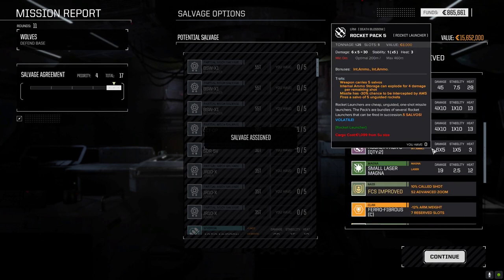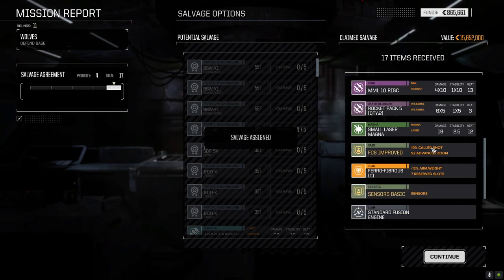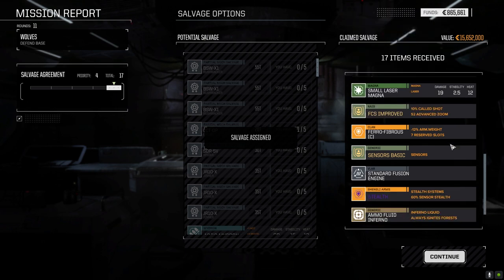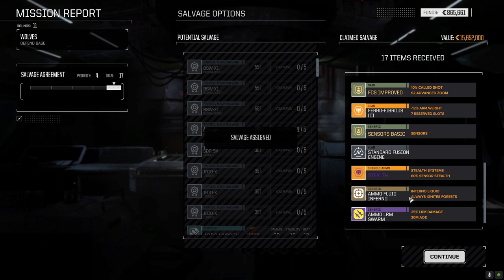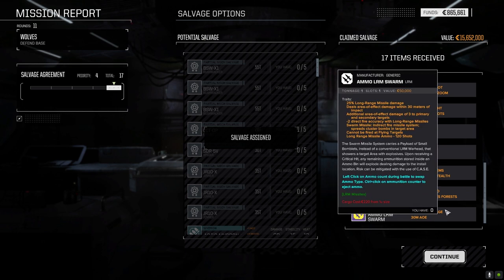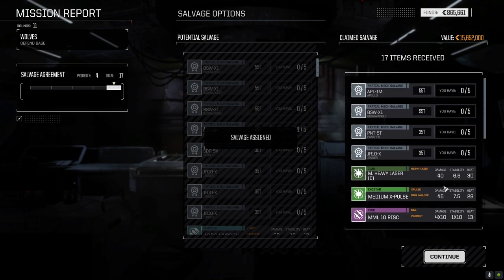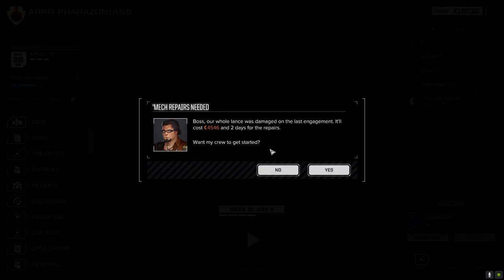Alright — Apollo, Bushwhacker, Panther, and Jenner parts. Pair of rocket pack fives — one and a quarter tons, five shots, five salvos. Fire control system improved — not bad, can put that in something. Clan Ferro, nice. Stealth armor fluid, LRM swarm — beautiful! Okay, so now we've got a few things we can stick in our mechs. Nothing for repairs — beautiful.